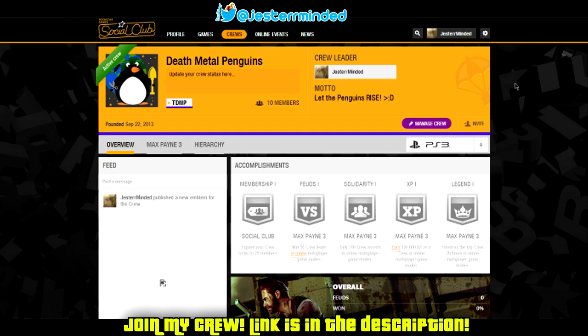Now you've got to wait a couple of minutes. Sometimes it takes an hour, sometimes two hours, sometimes almost a whole week. But if you followed these steps correctly, your new crew emblem will be the emblem that you've selected.